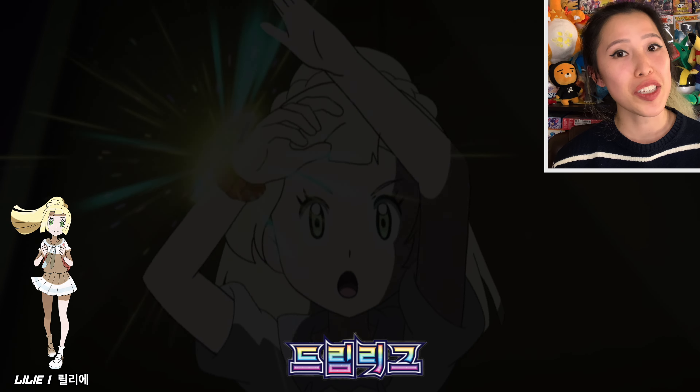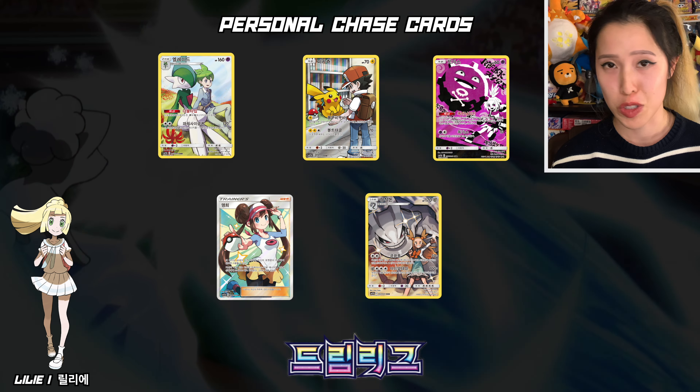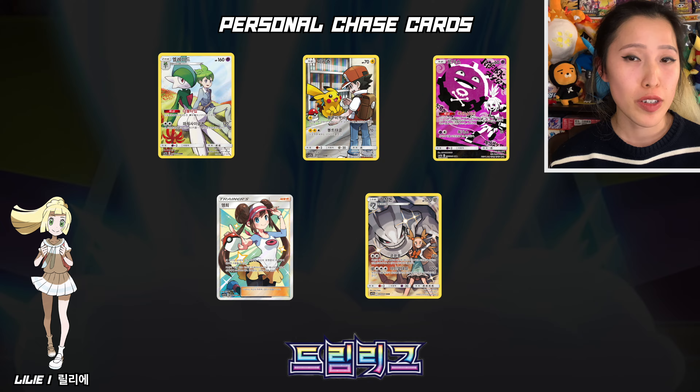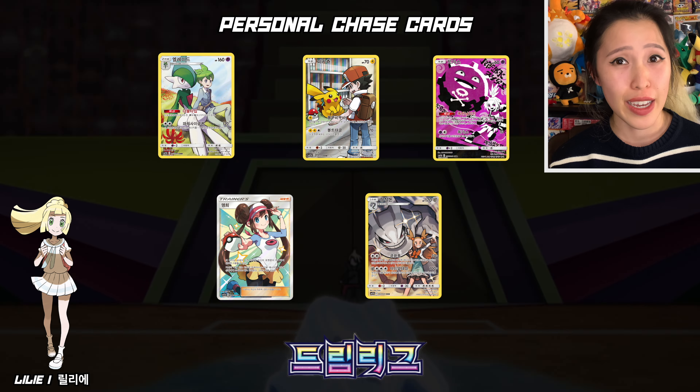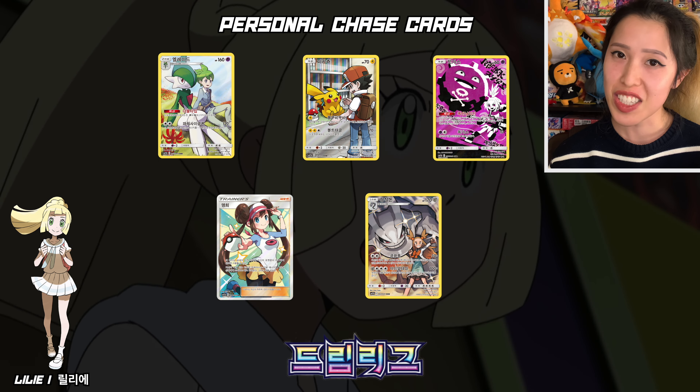Today's chase cards include Rosa. I already pulled Lily twice in Japanese, but if we pull her today, that's totally fine. Any of the character rares, including Wally and Gallade, and of course Roxy, Koffing, Steelix, Jasmine, and Pikachu and Ash. So let's see what we pull today.